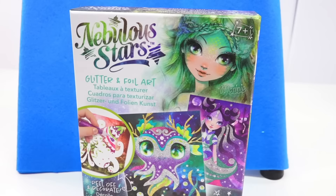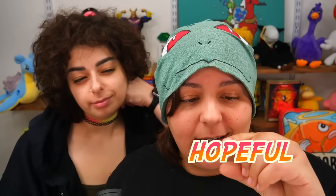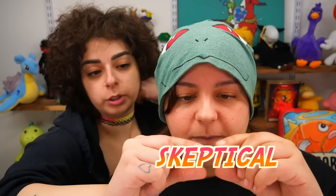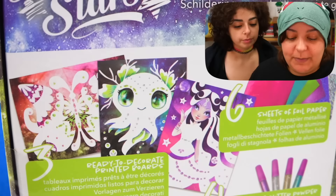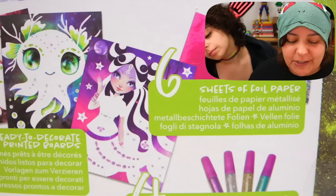Our next kit: Nebula Stars Glitter and Foil Art. This looks absolutely beautiful. My biggest worry is that the front of the box kind of looks photoshopped, as per usual, which makes me just a little skeptical. My guess is the idea of this box is we should be able to use glues and foil in order to make the art stand out. I've never done anything like this before, so hopefully it's not just an activity you could pick up at the dollar store — then again, we did do a review on dollar store craft kits and they were pretty great.